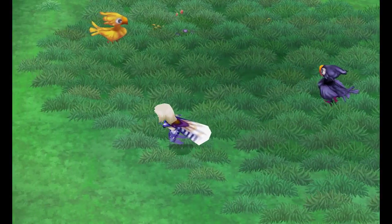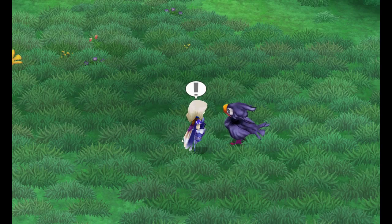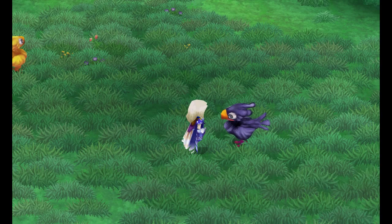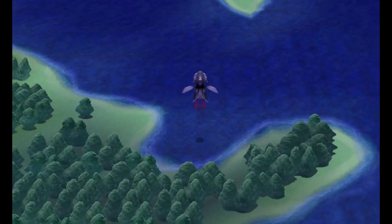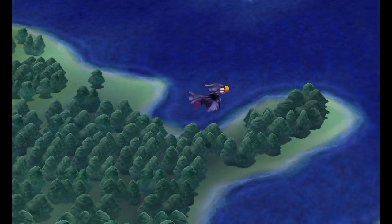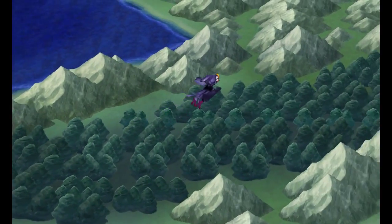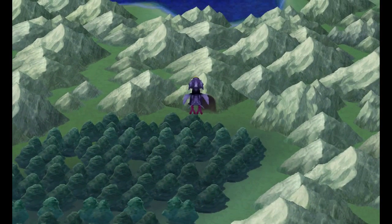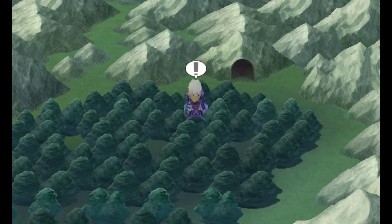This is a regular Chocobo — it can walk on land, and while you're riding one you won't fight any enemies; it'll help you get places. This one's special — this is a black Chocobo. Black Chocobos are special: they can fly. They can only land in forests. Lucky for you, there's a forest right here. When you land it will stay here, but when you get back on it, it will fly back to the forest that you got it from — I think. I may be thinking of a different one.